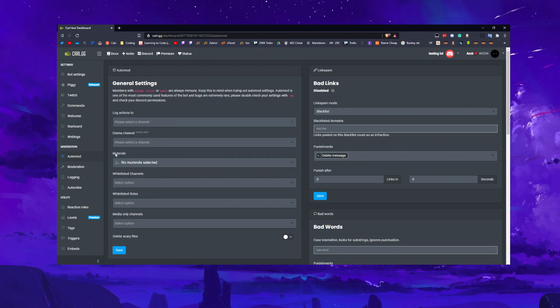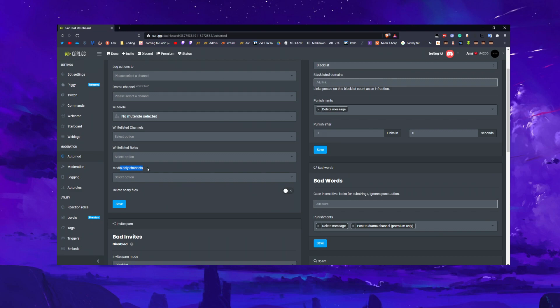For the mute role, you can either select one or Carl will make one for you when you mute somebody. Whitelisted channels means that if you've blocked links but you want a self-promo channel, you can whitelist it so links are allowed there and won't get deleted. Same for whitelisted roles — if you want your staff to bypass auto mod, you'd put those roles here. Media-only channels: if you've got a memes channel and you don't want text, just images and videos, select it here and it will delete anything else.